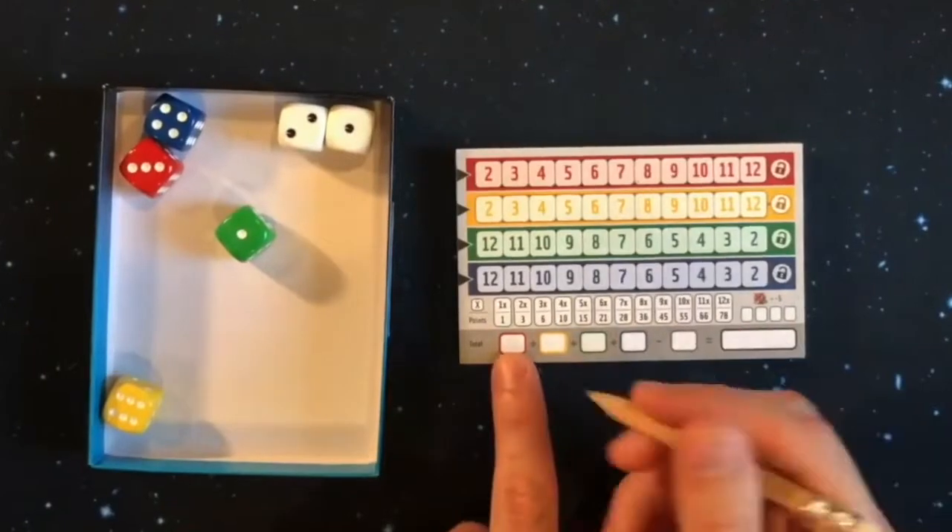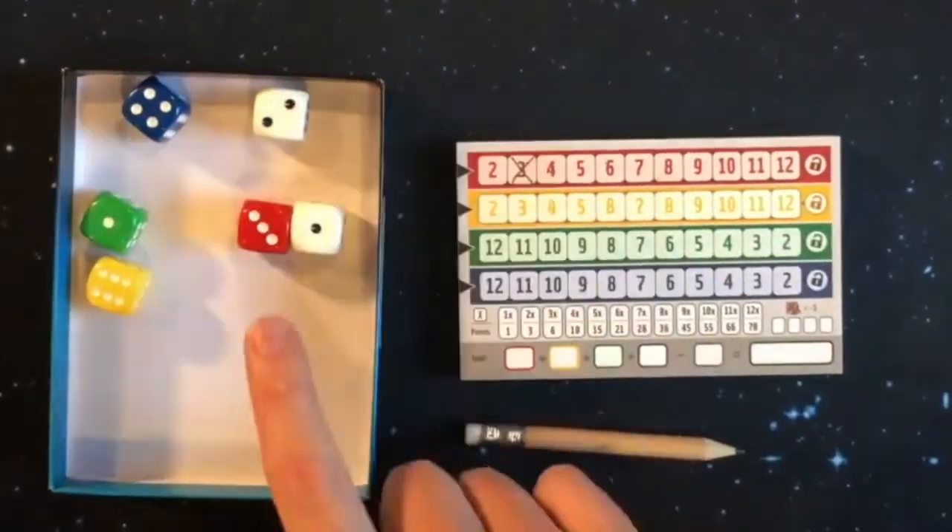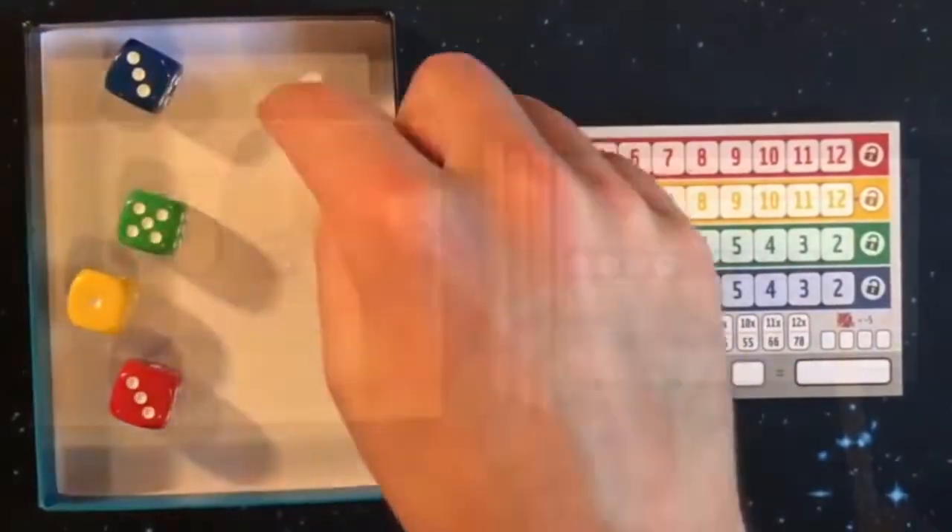First was Quicks, where you filled in the rows of each color from left to right to get as many numbers filled in as you can before someone locked the color.